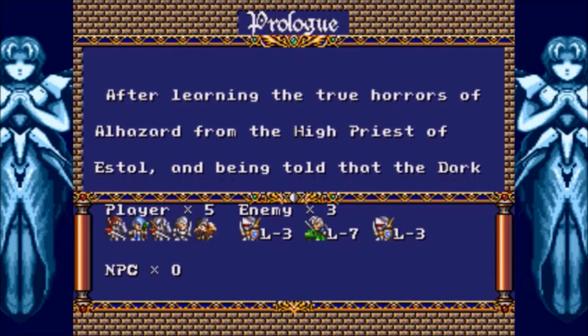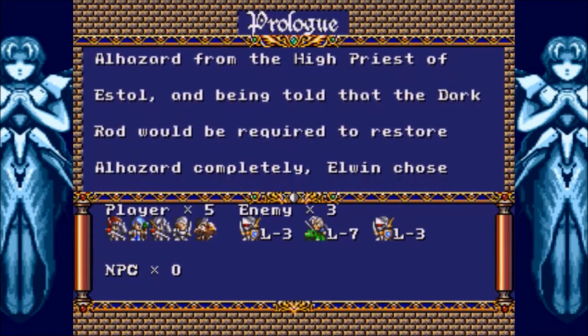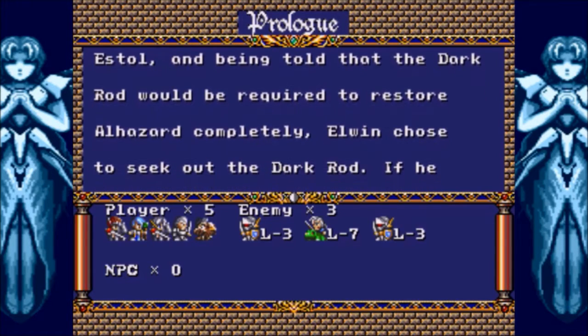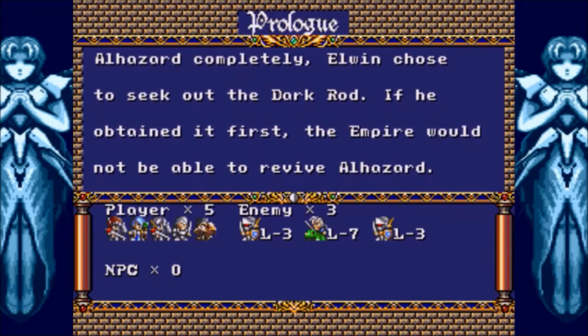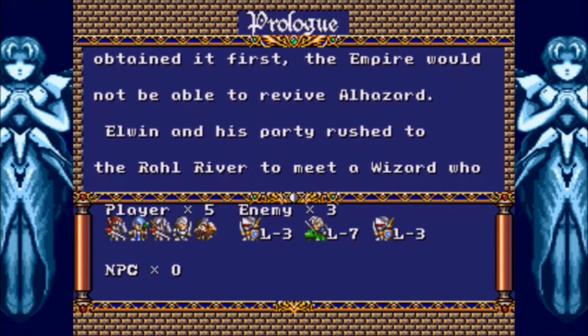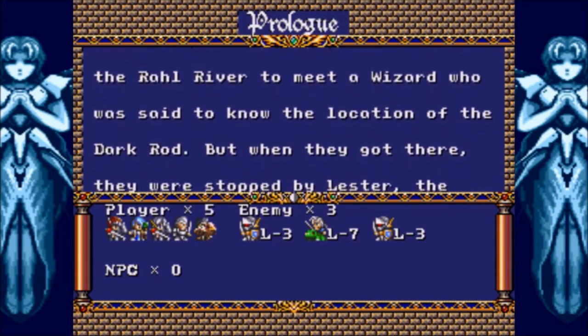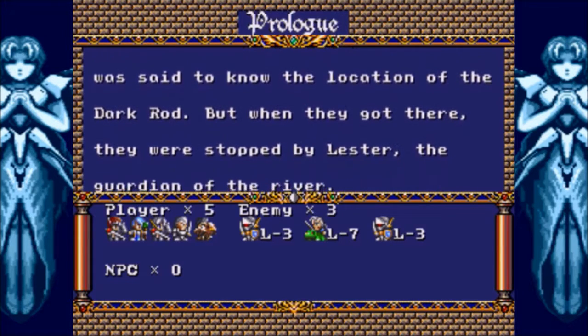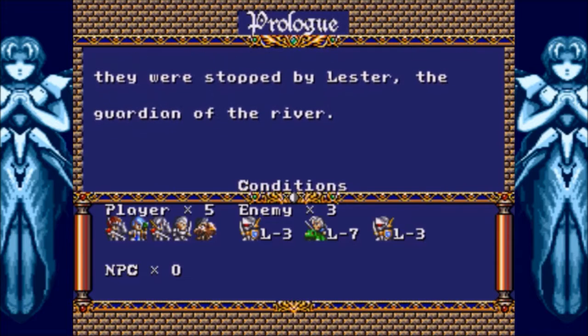After learning the true horrors of Alhazard from the High Priest of Estol, and being told that the Dark Rod would be required to restore Alhazard completely, Elwyn chose to seek out the Dark Rod. If he obtained it first, the Empire would not be able to revive Alhazard. Elwyn and his party rushed to the Raal River to meet a wizard who was said to know the location of the Dark Rod, but when they got there, they were stopped by Lester, the guardian of the river.